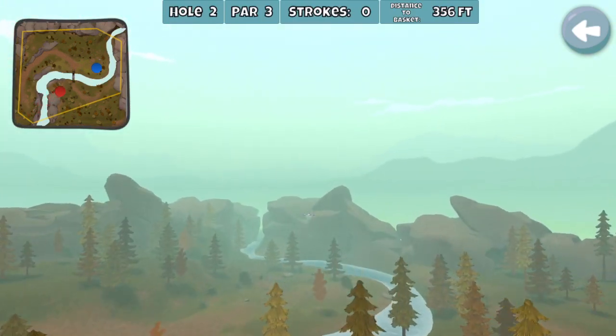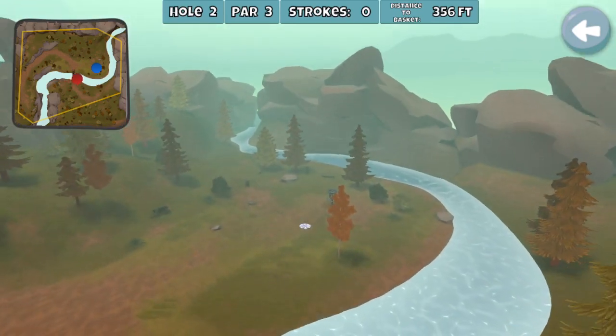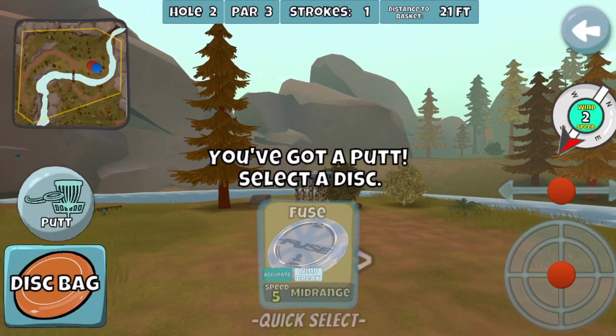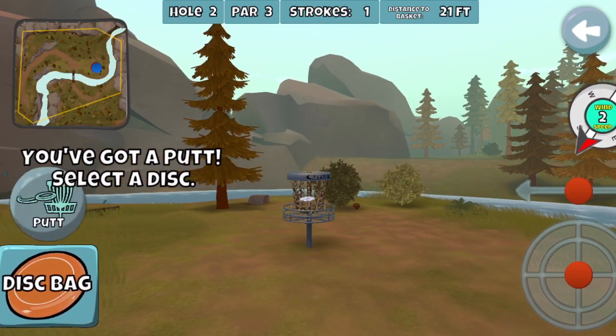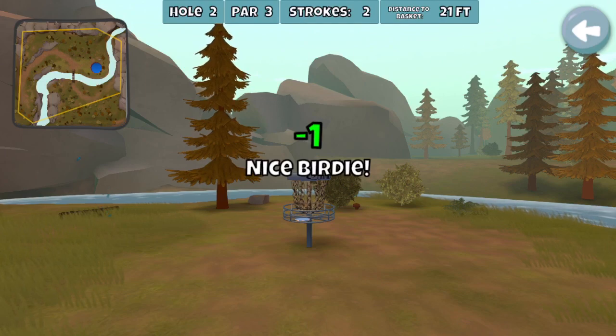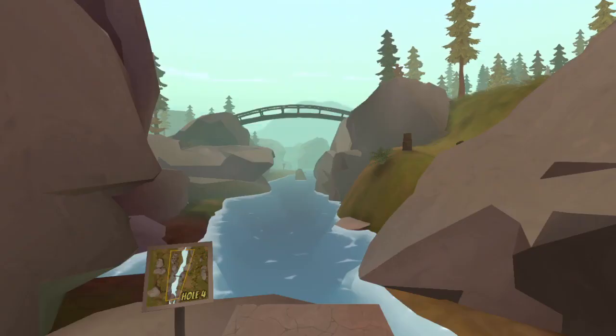On hole two, I just aim out to the left. The only real mistake you can make here is hitting that tree, so I just let it fade out to the left. There's no point in going right at the pin. Going back to hole one, that is probably one of the more annoying ace grinds, and that's actually the reason why you'll see what I'm going to do at the end of this video.